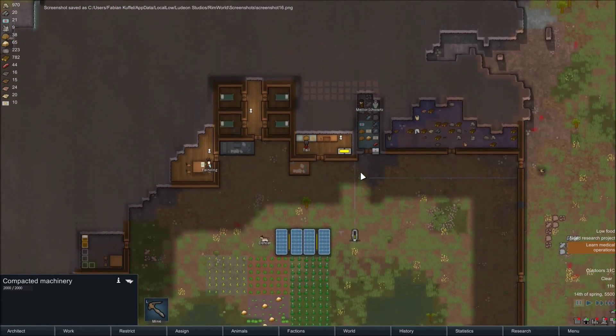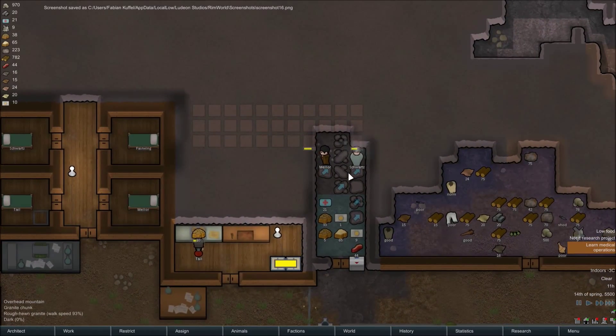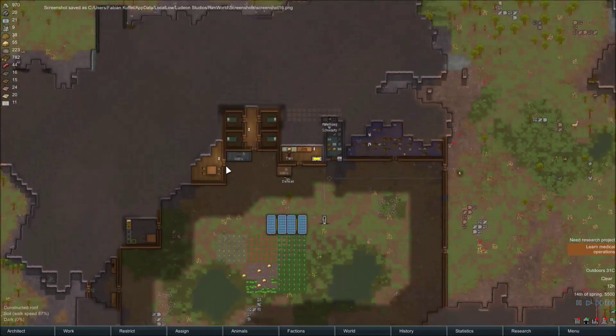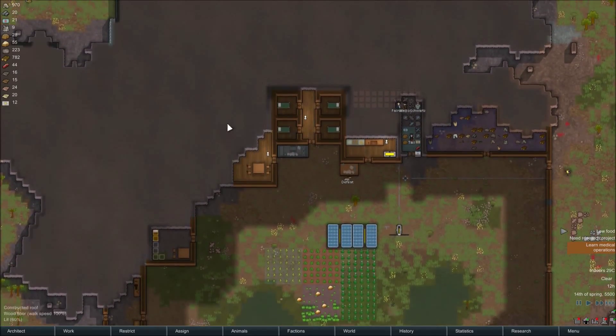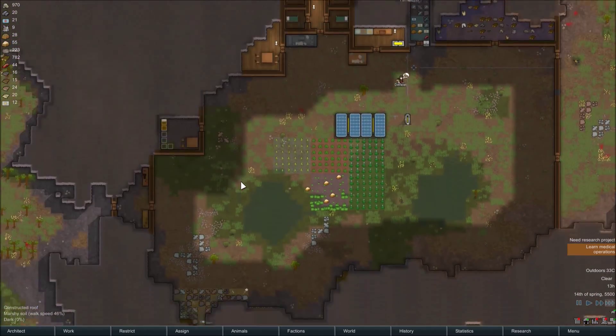Hello guys, welcome back to RimWorld Alpha 13 with me, Crafter McCann. This episode we're gonna keep working in the base. Last episode we got the food first harvesting, we got this dining area done, and we got a jail and production area going. We're doing well.